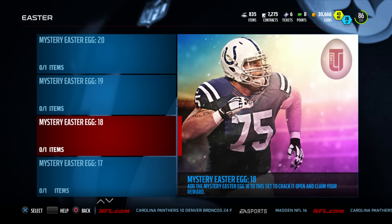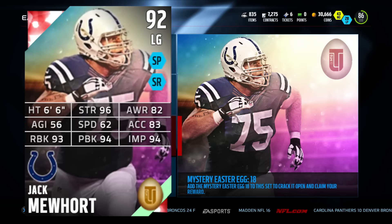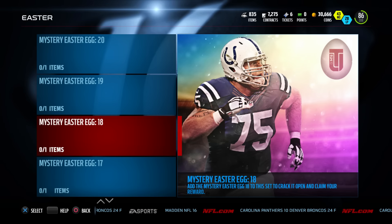And then number 18 is Jack Muhort, Colts left guard. He's 92 overall, 96 strength — pretty good at the blocking stuff. So it's nothing incredible. He's not going to be going for more than 20, 30k most likely, but still a decent player if you need an upgrade at the guard position.